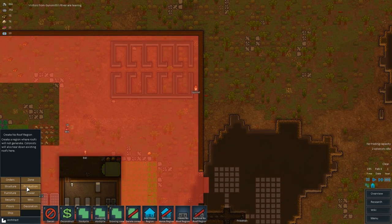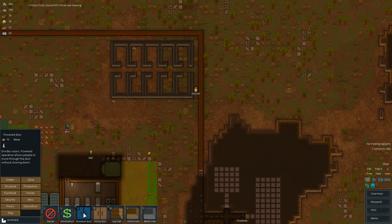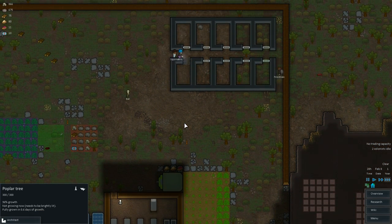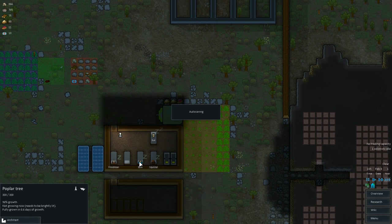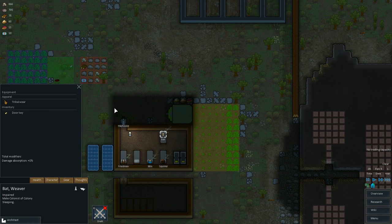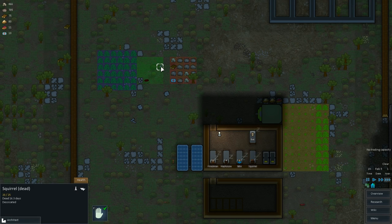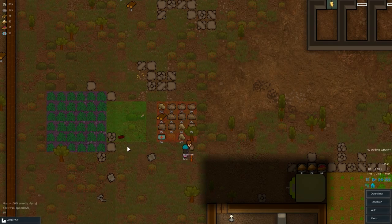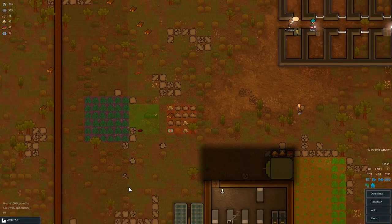How much metal do we have? 750 metal — maybe we can go with some metal doors, some powered doors. Bat needs some new gear, I think — he's still wearing his tribal wear. That's a squirrel — it's a weird looking squirrel, not gonna lie. Desiccated, rotting — okay, it's all rotting. So things rot now.